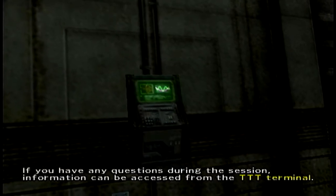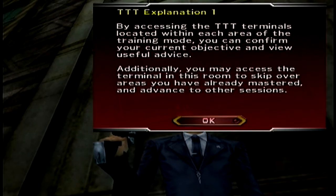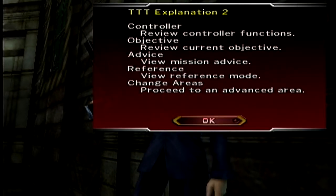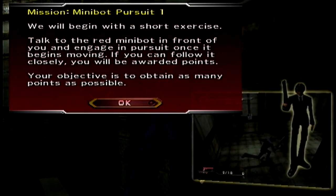If you have any questions during the session, information can be accessed from the TTT terminal. By accessing the TTT terminals located within each area of the training mode, you can confirm your current objective. Movement is the left analog stick and the X button to talk to things, and the first thing that you have to do is chase a little red mini bot around.